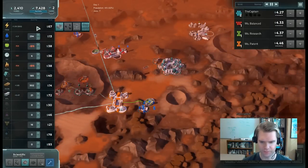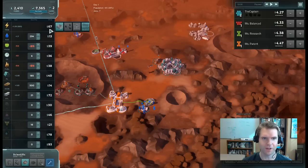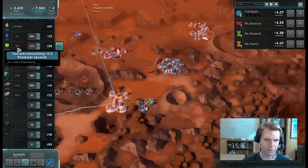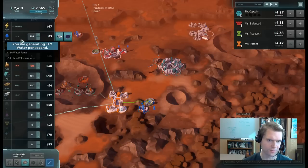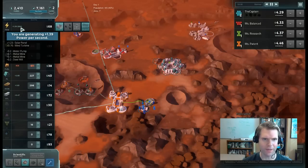Let me pause to explain. I'm not producing any food, oxygen, or fuel — so I have to buy those from the market. I'm losing 0.4 food per second; food costs $39, so 0.4 times 39 is $15 lost per second to food. Take the $93 from power, subtract that $15, and roughly $63 per second net positive — so my debt drops by that amount each second. If I weren't making power, my debt would be going up.